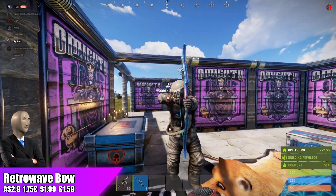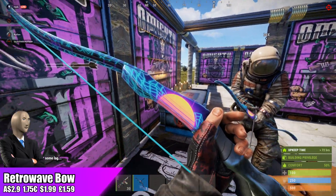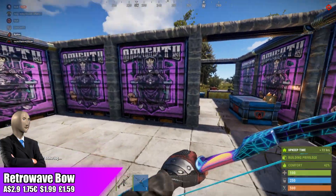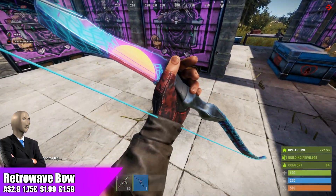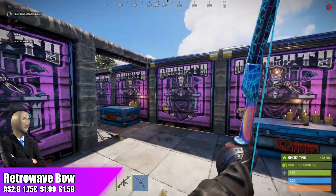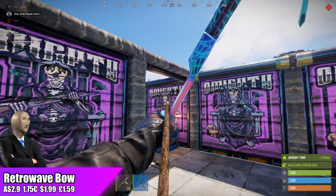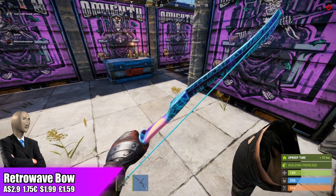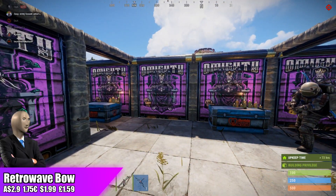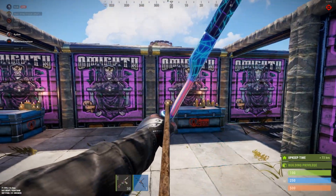The Retro Wave Bow is probably going to get oversaturated, making it a longer-term investment. Bow skins currently don't have the craziest demand, though there are only three pages — about 25 bow skins — on the community market right now. If you don't have a large Steam wallet I won't recommend it, but as a medium to long-term investment or play skin it should make easy profits. It won't be great for quick short-term flips since bows aren't usually good for that.